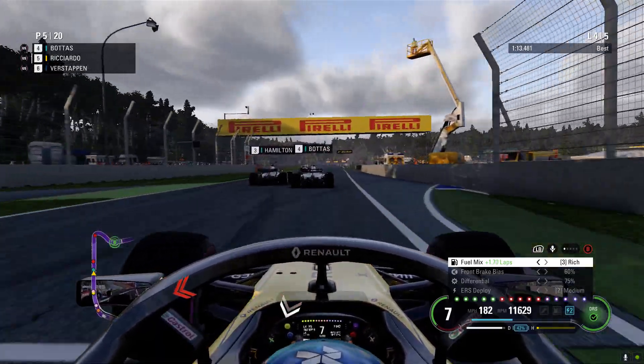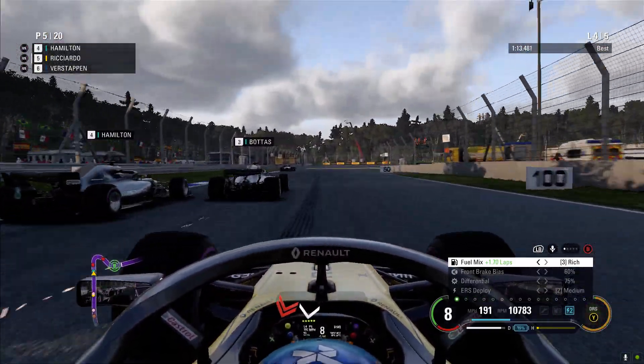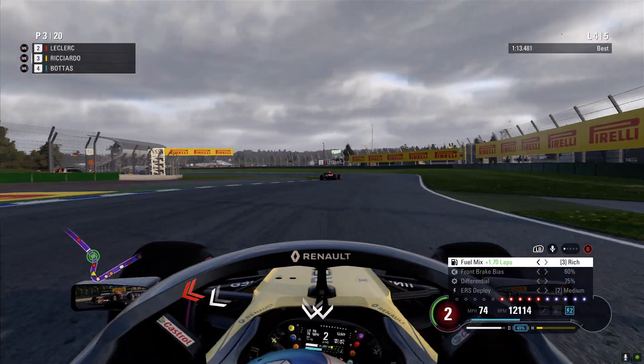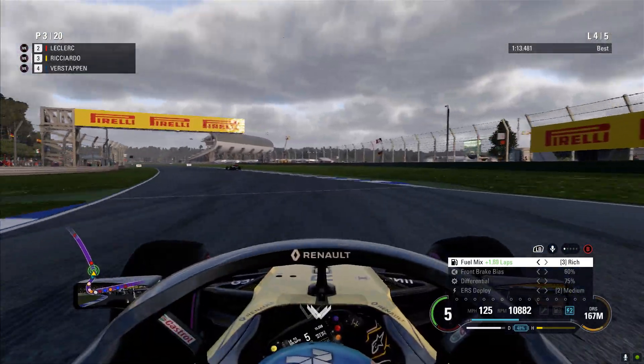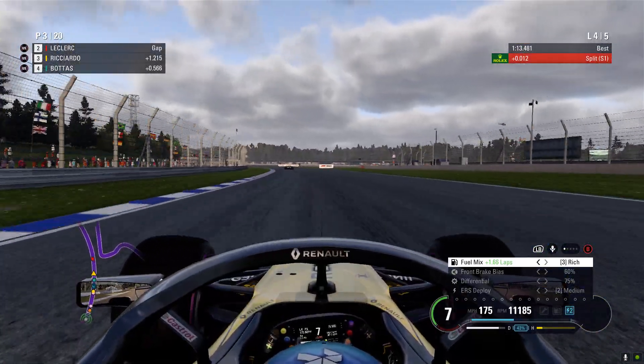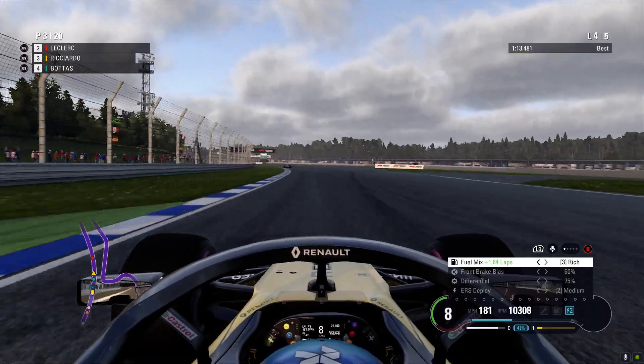We've passed Verstappen almost. This is the extreme of Bottas — Bottas trying to pass Hamilton. We've got the inside of both the Mercedes now. We're leading our teammate by 1.6. We've passed the two Mercedes — it was a pretty aggressive move, but we've gone and done it. Fantastic — two cars at once. Very well done.